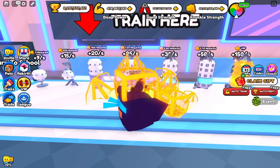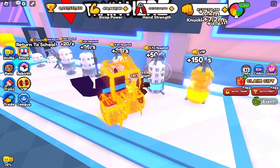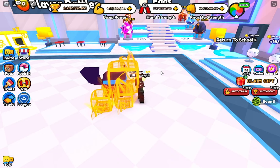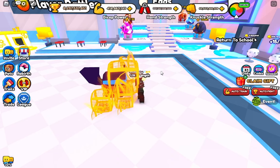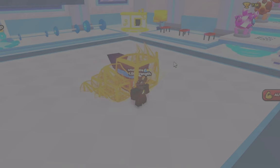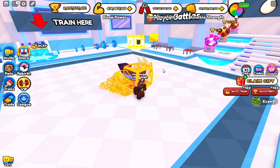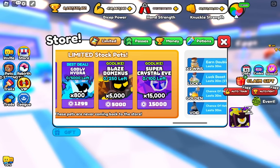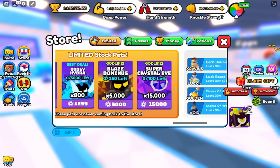Now the best thing to grind on this second zone — you've probably already seen it — it's knuckle strength again. Even without the auto clicker it still tops the other options. Knuckle strength is really op at this point. But the sad thing is it's not going to work with the secret trick later on.